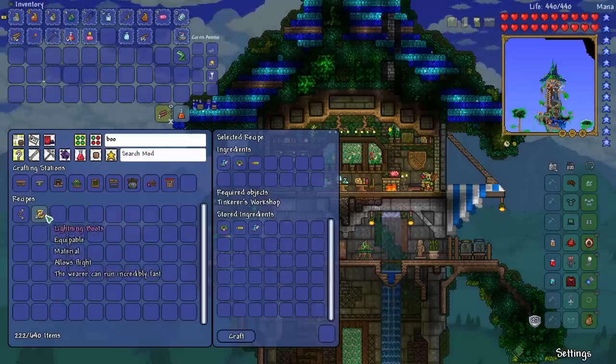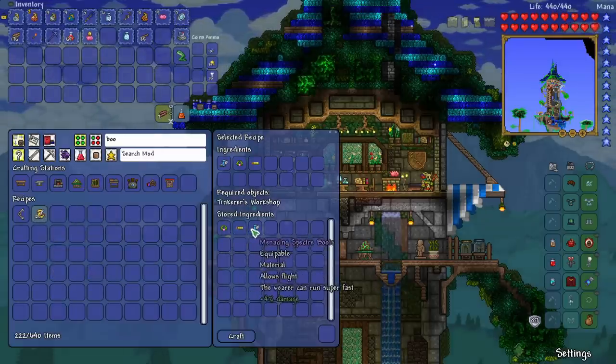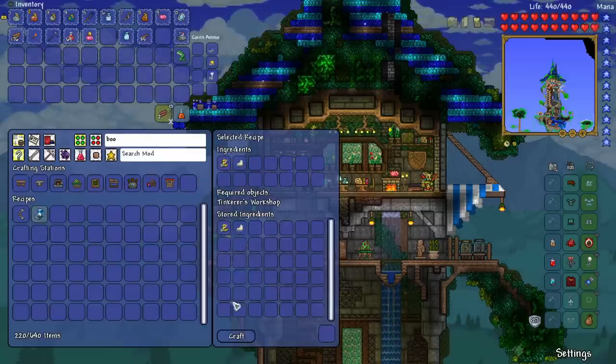Now let's do some crafting. We can craft lightning boots from the anklet of the wind, spiked aglet, and the specter boots. And then we can do our frostbark boots — that's just lightning boots and ice skates.